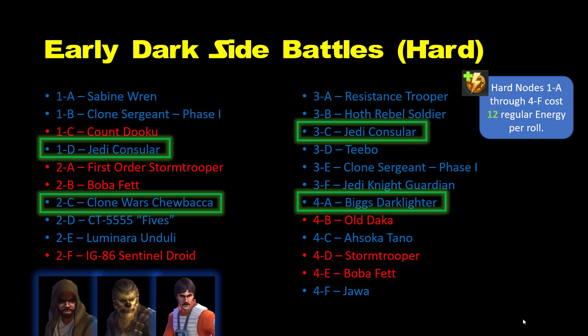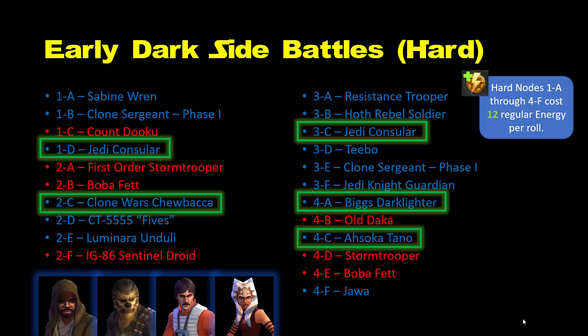Cementing his status as a top pick, as a Rebel, Biggs can help you unlock Emperor Palpatine and complete the Tenacity mod challenges. The other light side pick here is Ahsoka Tano. She does more damage than most Jedi and a lot of other early light side characters, and she's both cheap to farm and farmable in multiple places — light side hard node 5D and the Cantina Battle store. She also has a decent ship you'll want to pick up later. The clincher is that Grandmaster Yoda got a recent rework that made him very powerful, and you need five Jedi to unlock him during his legendary event. Investing in Ahsoka will help you get Yoda faster, and she can complete the defense mod challenges.